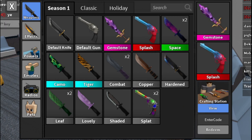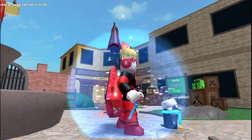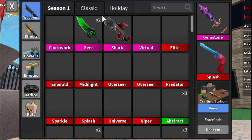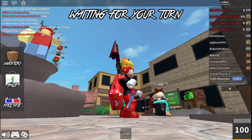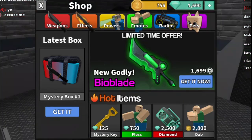We got the splash gun — the legendary! It's from season one still. So fifth time was the charm. I actually have the splash knife already, so now I have the splash knife and splash gun — I got the set! There aren't many sets in MM2 so that's pretty cool.